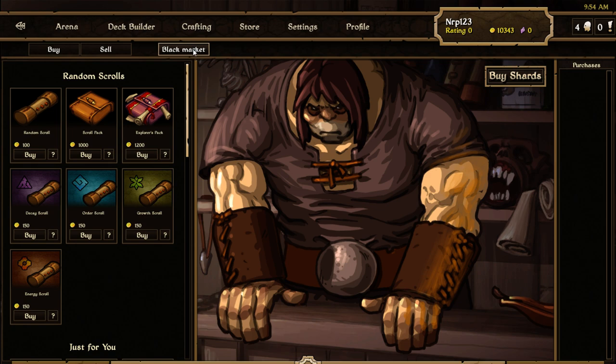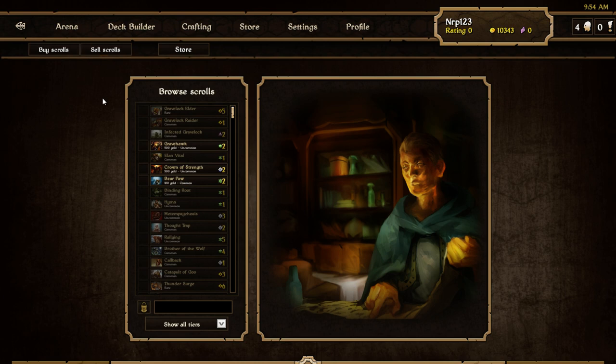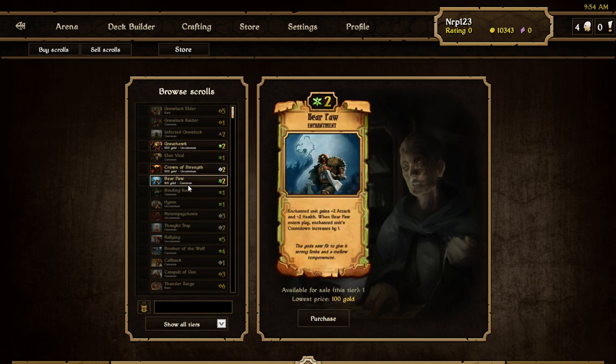You get to the black market by clicking the black market button. This is what it looks like right now on the test server — it's probably going to change. You can buy or sell scrolls. When you sell a scroll, it goes on the black market and other players can buy scrolls people are selling there. You can click on scrolls; ones that say 'not currently available' means nobody has sold them. Highlighted scrolls like Grave Lock, Crown of Strength, and Bear Paw are available for sale.